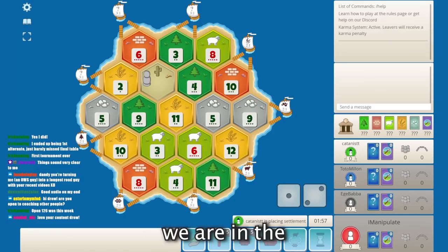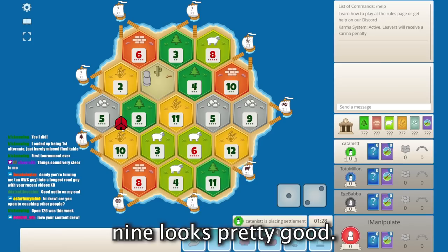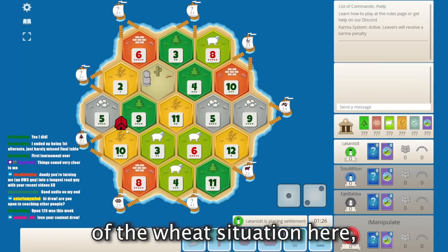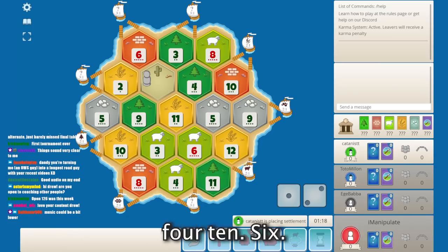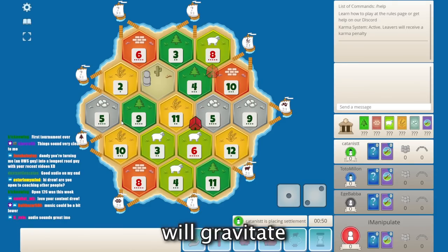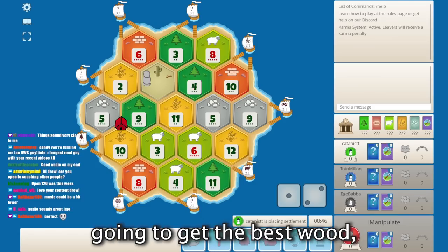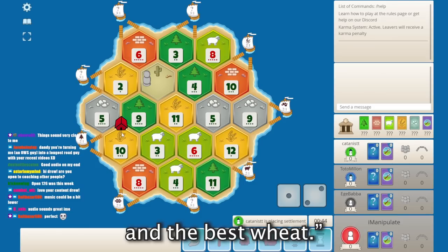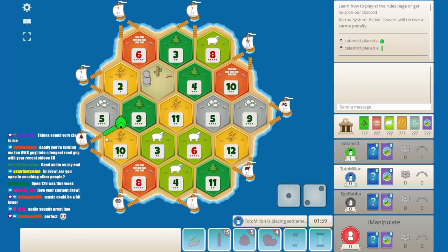All right, we got a board and we are in the fourth position. 5-10-9 looks pretty good just on the basis of the wheat situation here. I think I would really like something like the 8-4-10-6-11-5, that'd be kind of nice. A lot of players would gravitate towards the 5-9-10, just saying hey, I'm going to get the best wood, the best ore, and the best wheat. It's a pretty good option. You also have the wood port too.